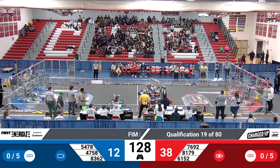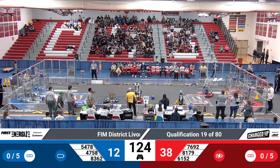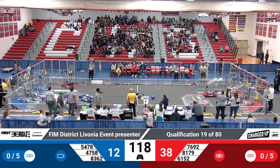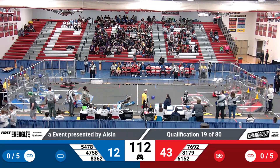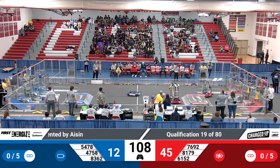We have 47, 58. That is Robo Blazers playing a little defense on the Robo Falcons. We have the Robo Falcons from Divine Child with a cone in their hand. They're reaching to the top row. Can they score on the node? Indeed they can. 61, 52. That is also the Robo Falcons scoring a cube on the bottom row for red.